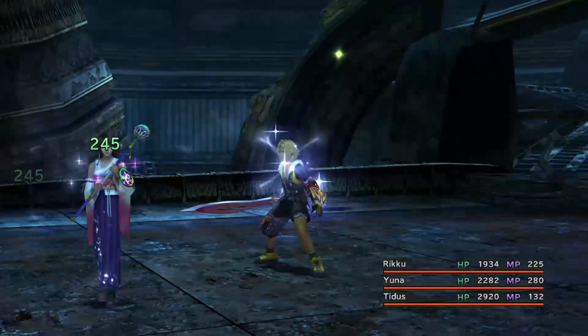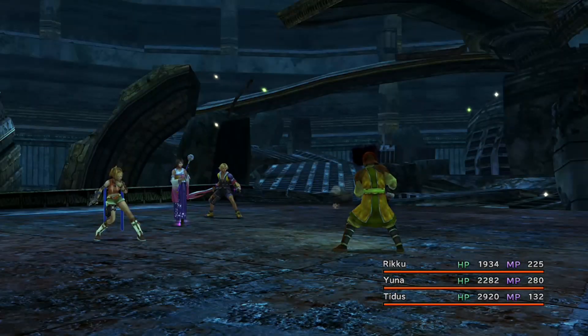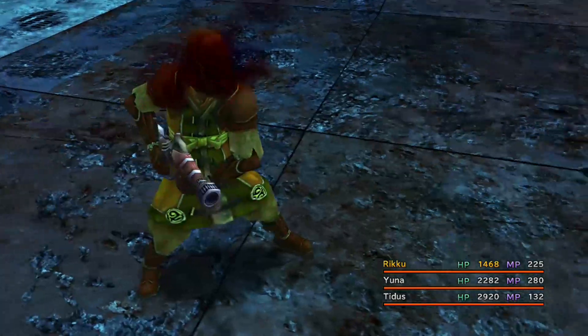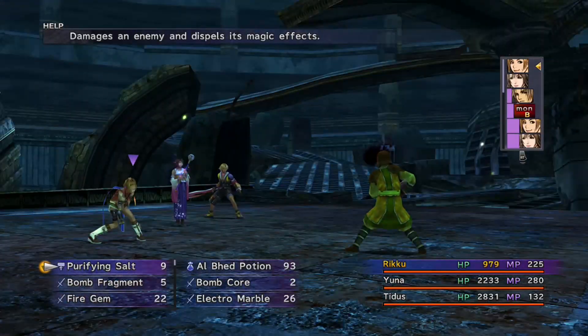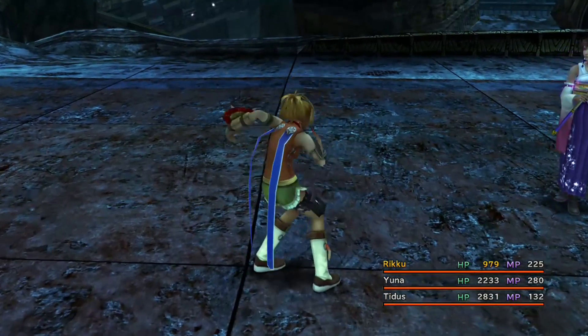If Pray isn't doing quite enough healing, then you can either dispel the Haste from the Monk, or you can just use a Mega Potion or an X-Potion. You can see here that Rikku's health has just dipped into yellow and the Monk gets two turns there, so you can very quickly use a potion to heal up a bit more.